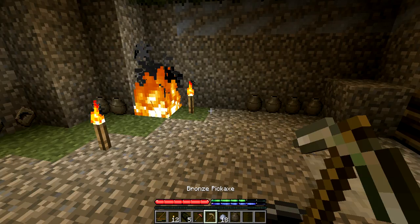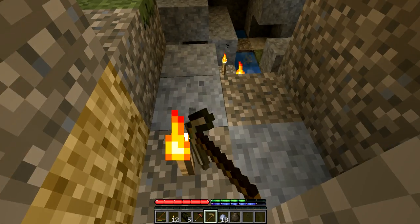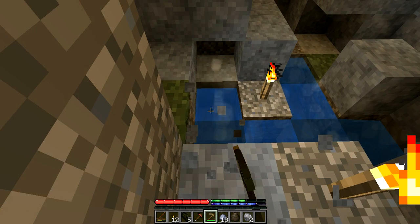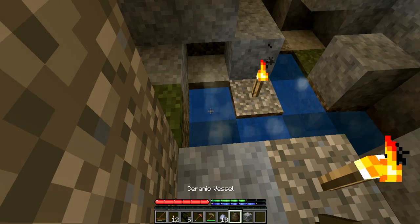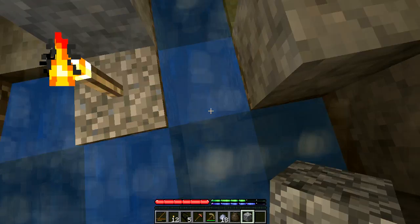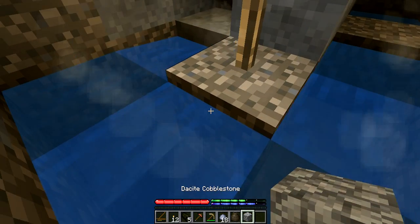So let's test out our nice bronze pickaxe. Let's test it over here. Oh, he looks good. I can get rocks now. This should give me diosite, puppestite, heavy, very small. Cool, that's so cool. There's like a hole right here. I do not know why there's a hole. I might investigate that right now.